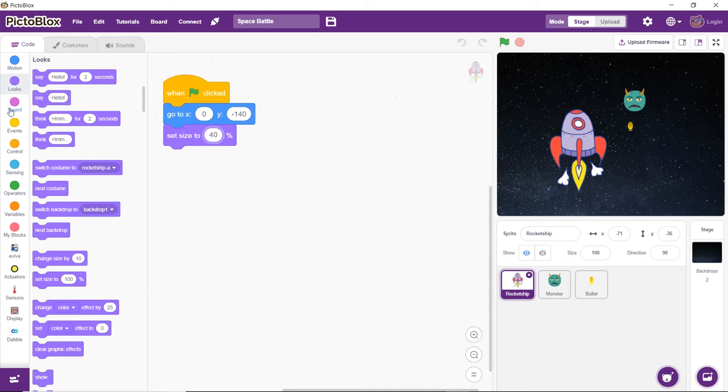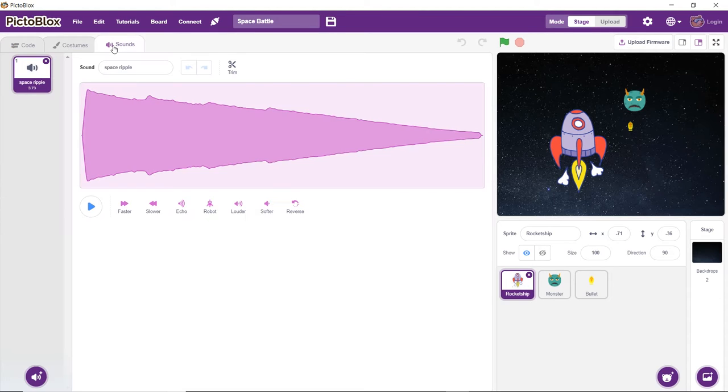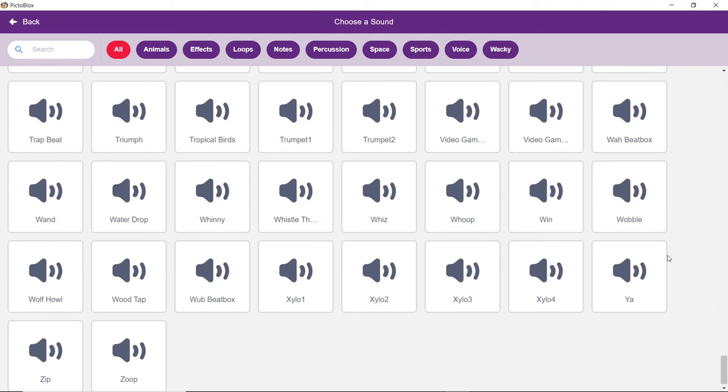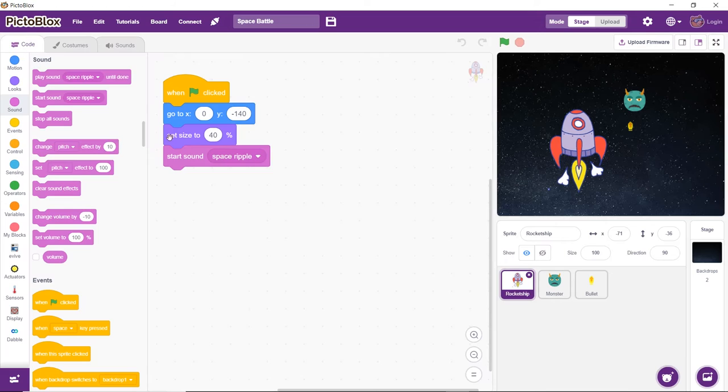Now let's add some sound to the game. Add the start sound block from the sound palette. Then click on the sound tab. In the bottom left corner, you'll find the choose a sound button. Click on it, then select the video game one sound from the library. Come back to the scripting area by clicking on the code tab, and from the drop-down of the start sound block, choose video game one.